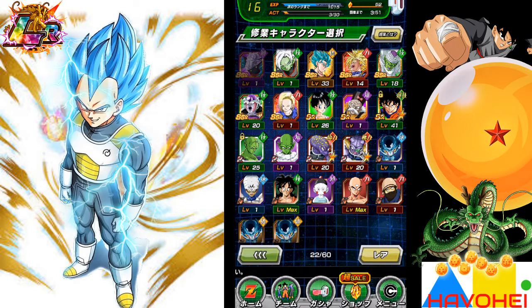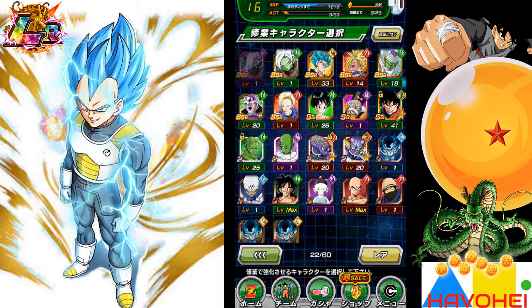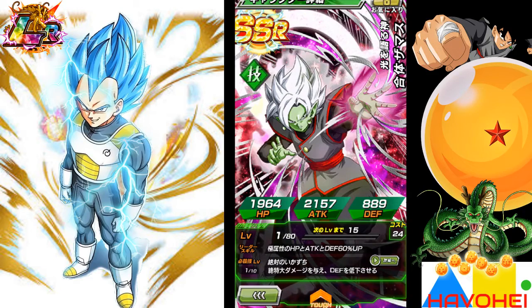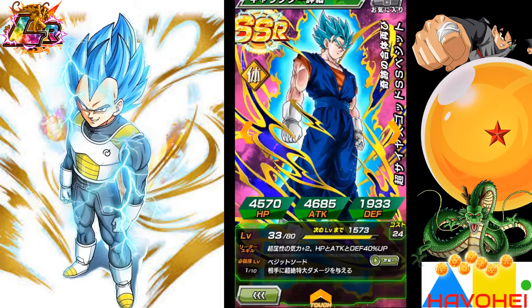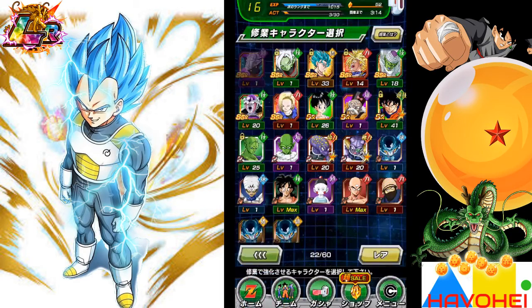I actually restarted and rerolled this JP account and I had a pretty good start here. This is New Year's by the way — I got the New Year's stones. I rerolled and ended up getting Merd Zamasu right here, so I haven't even locked him up yet. I got Merd Zamasu, blue Super Vegito blue, and I'm also getting a Super Trunks. Great start here — I ended up grinding out the beginning quests, got the stones, and I'm gonna summon.